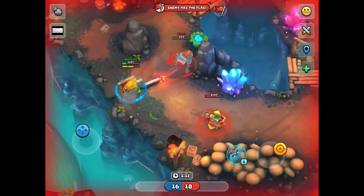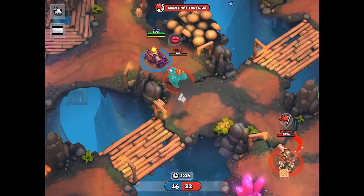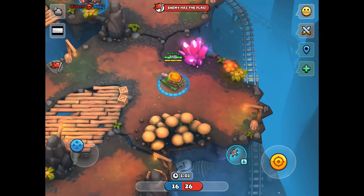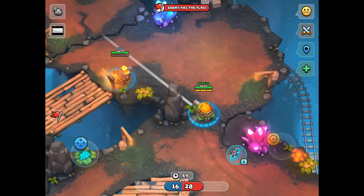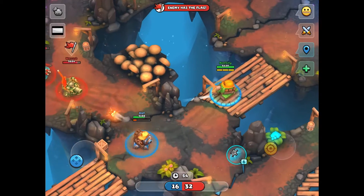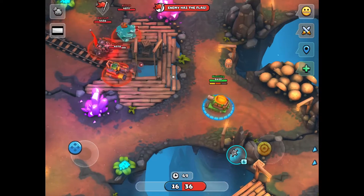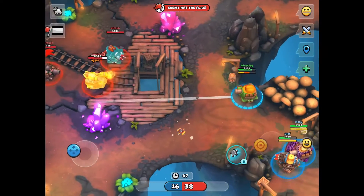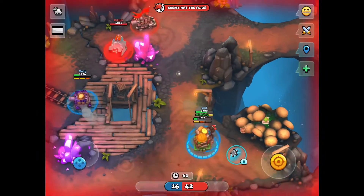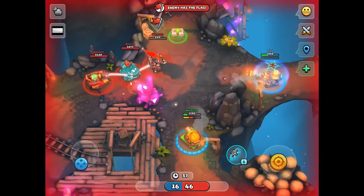Another favorite is the cargo mode, where there's a crate and you can attach a claw to it — only one tank can be attached at a time — and you drag that crate to your base. If it stays in your base for a certain amount of time, you win a point. While dragging the crate you can't do anything else, so your teammates have to protect you. I really like these objective-based game modes; they're intense and satisfying.